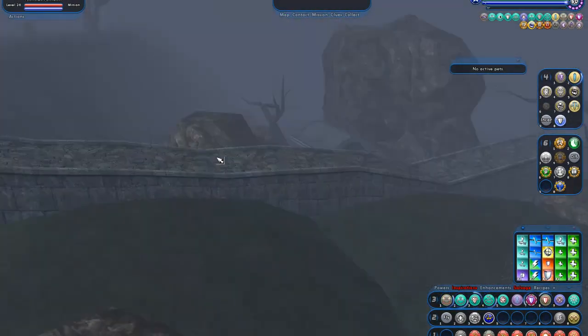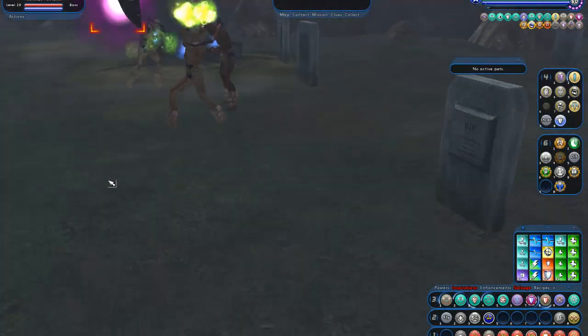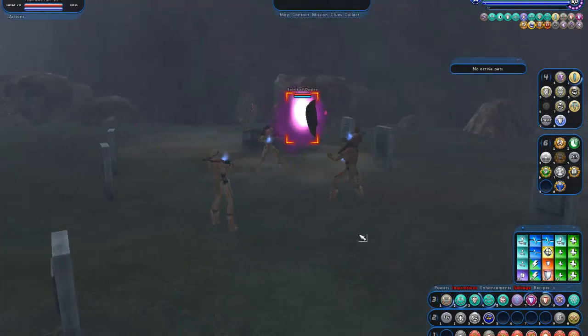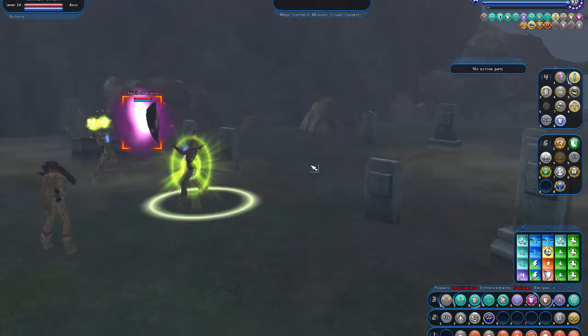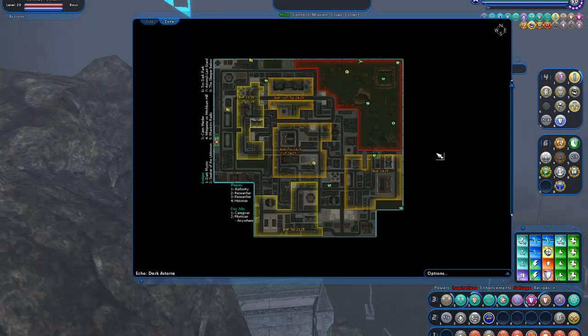This zone is good for hunting the spirit masks if you're looking to get the defeat badge for them. Speaking of a spirit mask, there's one now. They're part of the Banished Pantheon. Their boss ranked — defeat 200 of them — and you get a shiny badge.